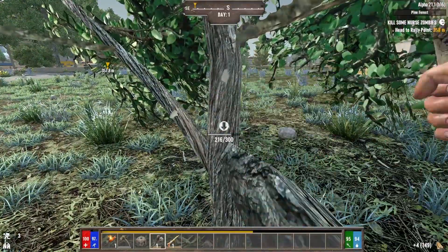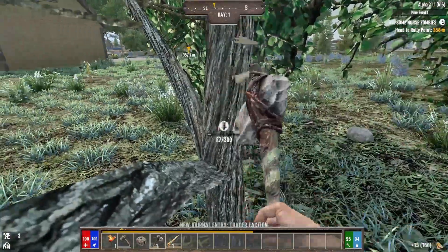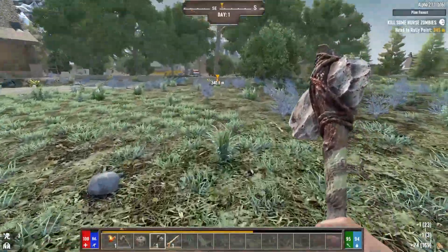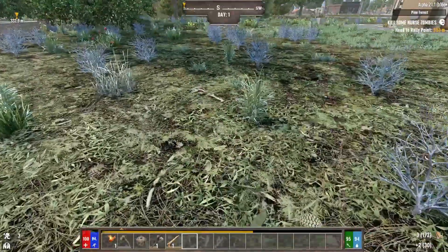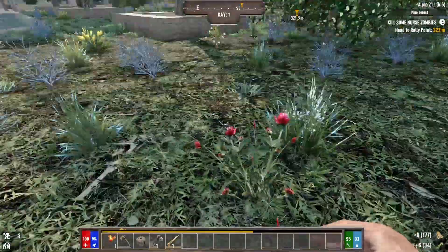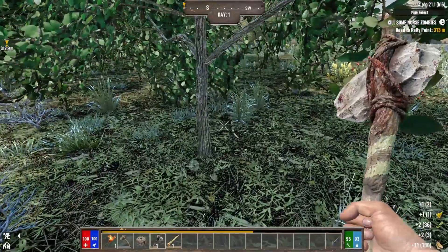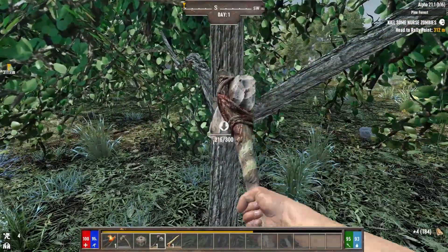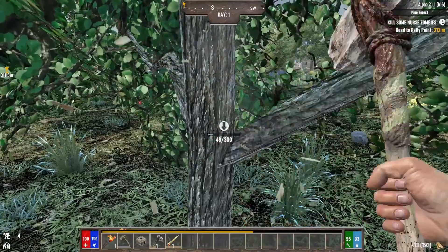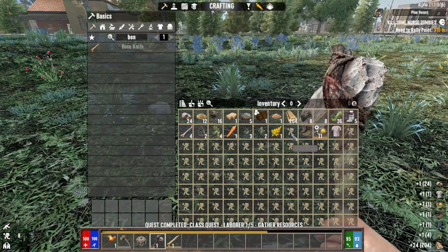One of every single POI is going to be quite interesting - that'll give us a reason to clear POIs, especially ones I haven't seen before. I believe my second class will probably be Farmer because building and food are way more important than a lot of other things. Farmer also gets the 'Get Off My Lawn' shotgun perks, which is arguably one of the best perks out there.